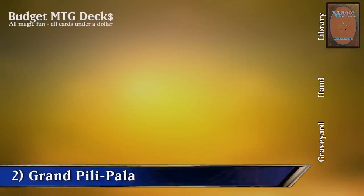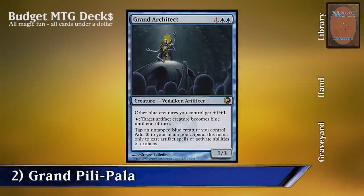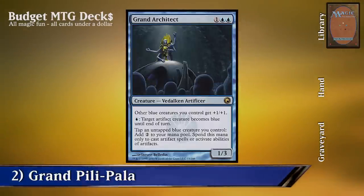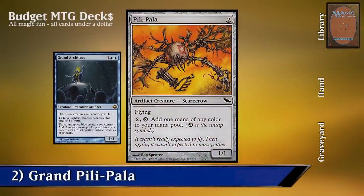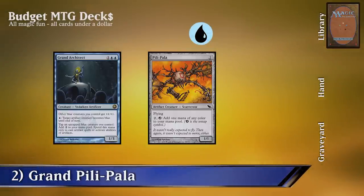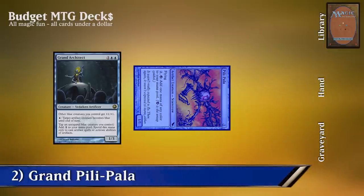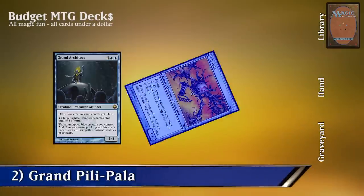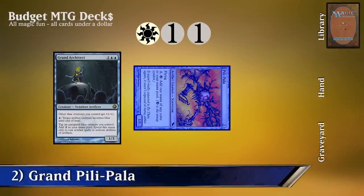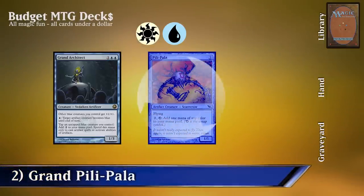Combo 2: Grand Architect and Pili-Pala. For this combo we're going to need Grand Architect on the battlefield. Grand Architect allows us to turn an artifact creature into a blue artifact creature for 1 blue mana. It also allows us to tap an untapped blue creature we control to add 2 mana to our mana pool — we can only spend this mana to cast artifact spells or activate abilities of artifacts. Then we're going to need Pili-Pala on the battlefield. We can pay 2 mana and untap Pili-Pala to add 1 mana of any color to our mana pool. To make the combo go off, we first turn Pili-Pala into a blue creature using Grand Architect's ability by paying 1 blue mana. Then we tap Pili-Pala with Grand Architect to give us 2 mana, and use that 2 mana to untap Pili-Pala and gain 1 mana of any color. We can do this an infinite amount of times for infinite mana of any color.